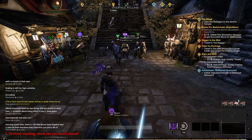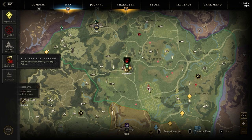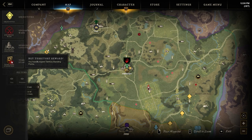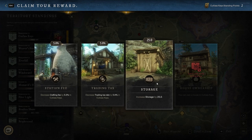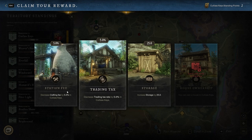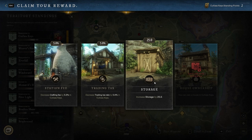The first thing I want to talk about is: whenever you do crafts or exploration in a settlement, you get territory standing. Each territory standing card has different stats, but in our situation we have to choose storage — even if you don't choose anything else, because the others are not really important at the start of the game. Storage is really important. 25 looks like it's not a big deal, but every time you level up your standing it gives more and more, and this is huge because storage becomes such a big problem later in the game.